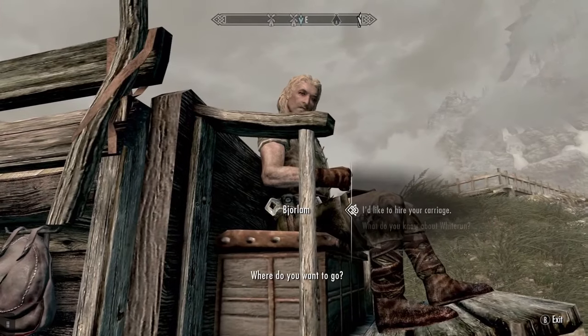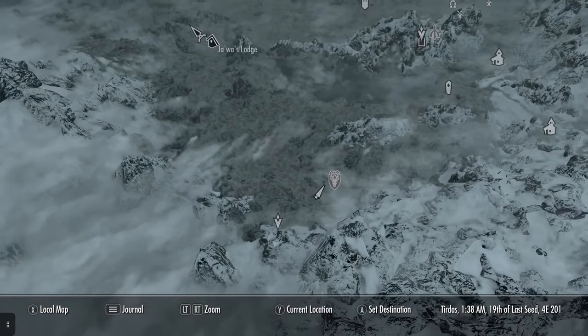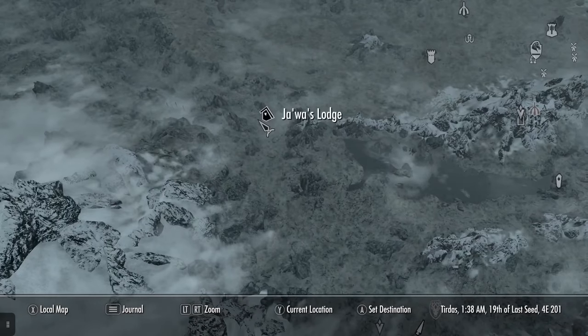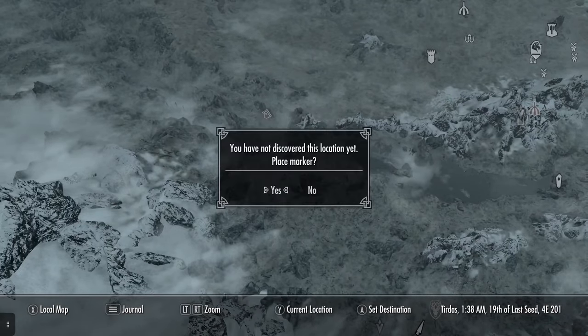Next, I am going to take a carriage to Falkreath. I need to head to the Jawas Lodge - it's actually on the map. I'm gonna place a marker there.